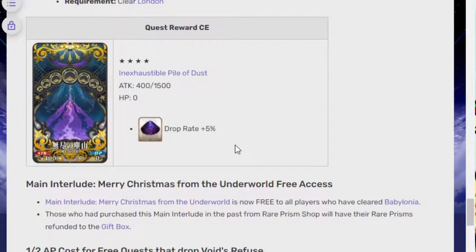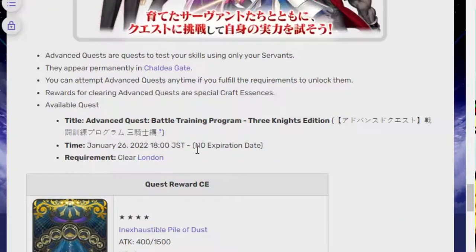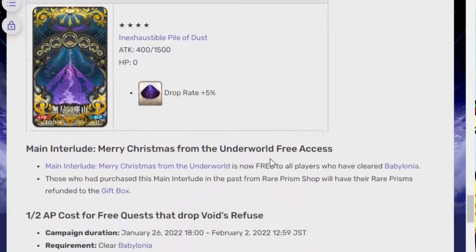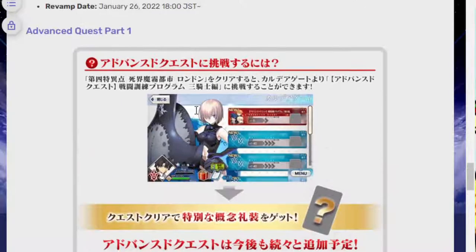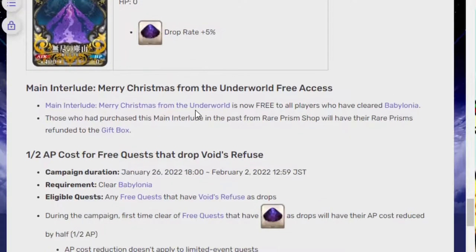Actually, recently — it hasn't happened in NA yet but it did happen in JP — they did a game-wide increase to material drops. So if you're wondering why not just increase the drop rates, the answer is they already increased the drop rates on JP. And now they're basically saying, hey, if you just really badly want this one material, here's a CE to help with that. All you need to do is beat London, unlock the quest, beat it, and then you have this CE that is extremely good.